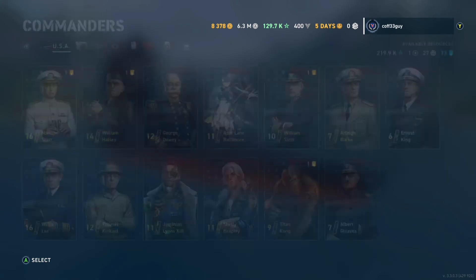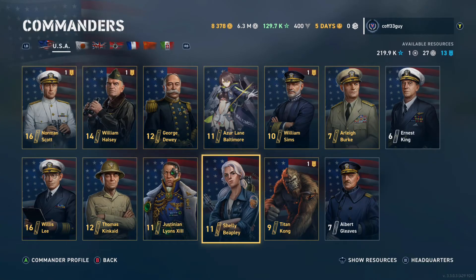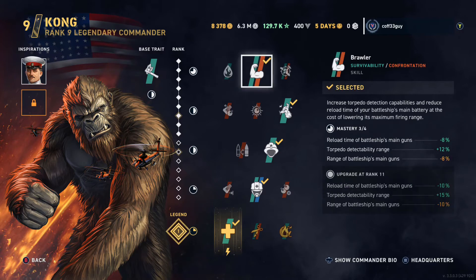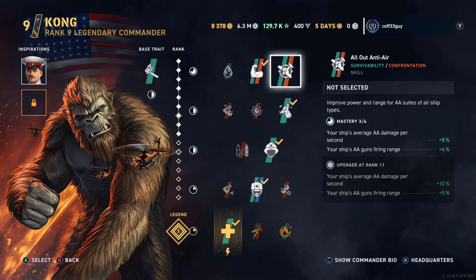Let's jump into the American line and look at Kong first. Kong is very similar to Lee as a commander, which is a bit frustrating for longer-term players who may have already upgraded him highly, because Kong doesn't really offer a huge amount extra. Instead of Lee's skill that reduces flooding damage, you get Battleaxe, which gives you higher average AA damage per second. On its own it's not a bad skill, but generally American battleships aren't that bad at AA fire, so it's not going to be hugely useful. Where it might come in handy is as a secondary inspiration on a ship that isn't doing well in the AA department — maybe something like Gascogne.